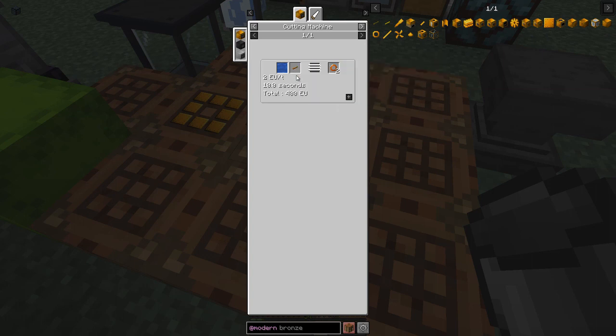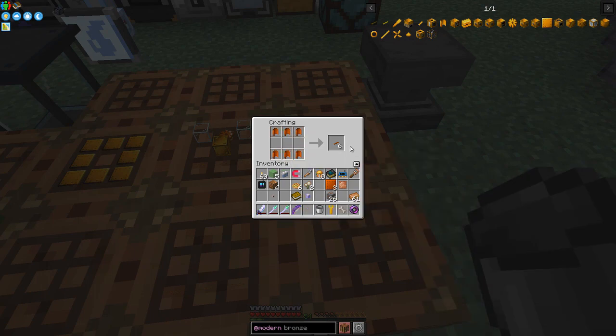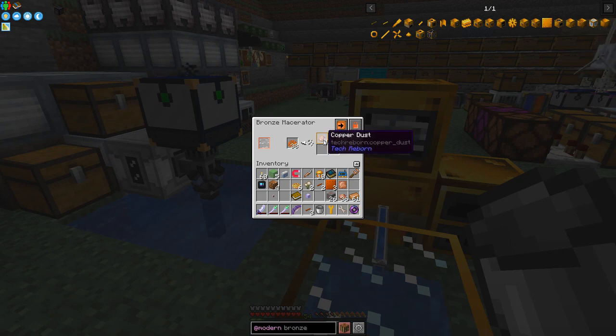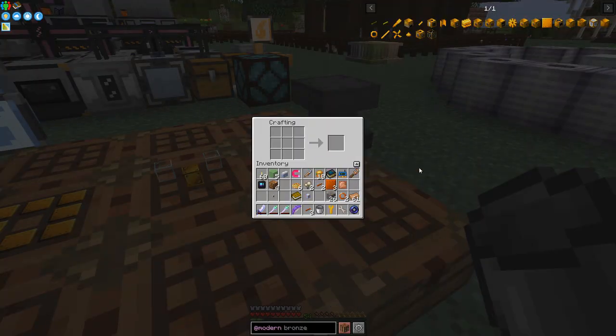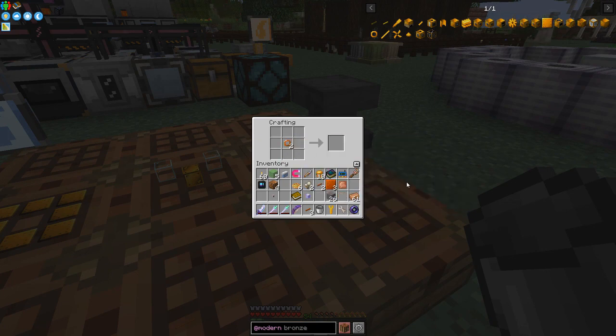The rings are made from copper item pipes in the cutting machine — two per pipe. Let's put one of those in. While that's doing that, I've put half a stack of copper in the furnace. We should now have two rings. The fan recipe has one ring in the middle and we need two fans total.